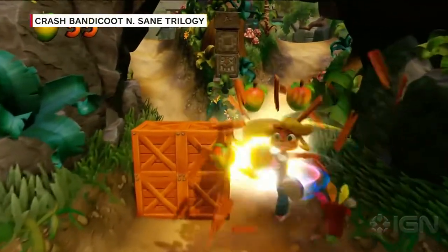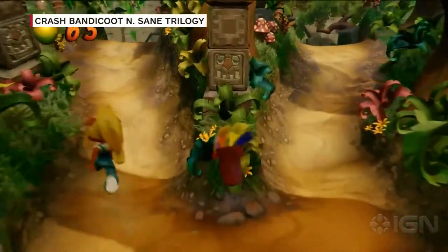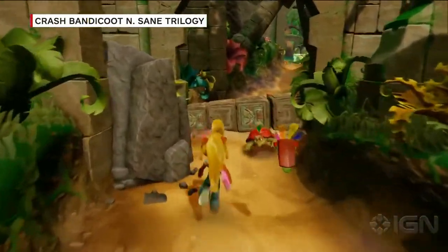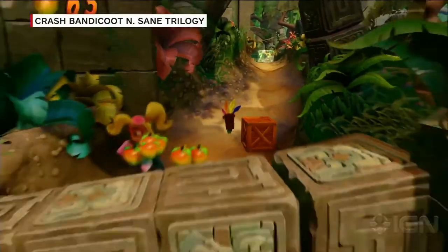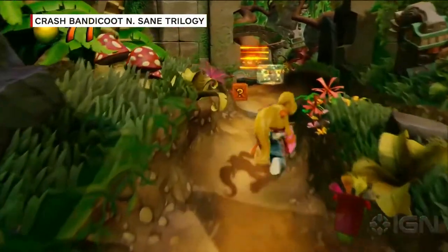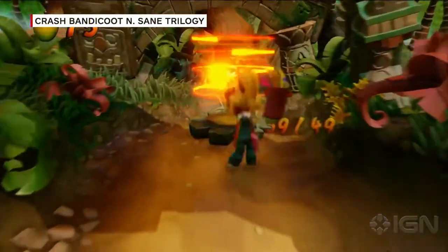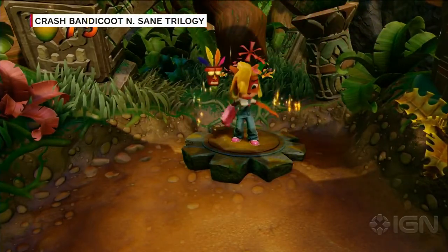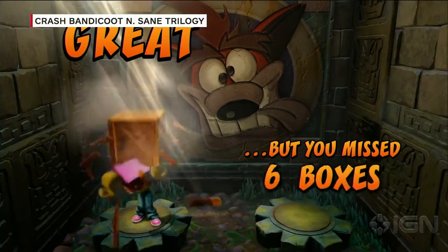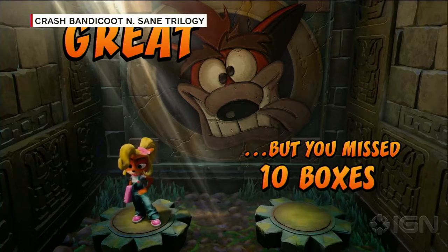Once we were all bought in, we said, OK, now how do we actually get her into the game? We not only built her out but spent a lot of time making sure we were integrating her in the right way. Because this is still a remaster, and there are some fans who may not want to play with her and just want their original experience. They can have that. We set it up so that Coco is optional — you can go up to her in a hub and unlock her, and then swap between her and Crash at any point in the hub. If you want the original tried-and-true experience, you can have that too.